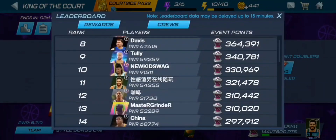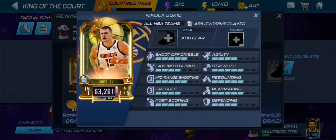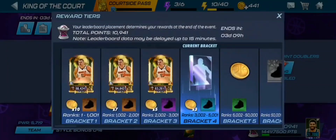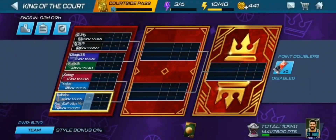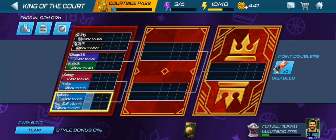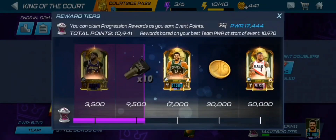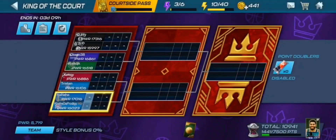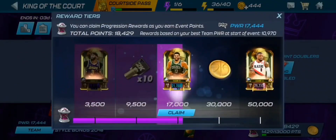Let's check out the King of the Court leaderboard. Right now we just fell out of it, but we're at about 3040 points. Top 3000 gets you the Pearl Nikola Jokic card. If we can get into the top 3000 that would be a really clutch pull for the account. I'm going to try to go for this Nikola Jokic card — I'll set alarms and play at every opportunity. We've been basically winning every game and we've been at the sixth or seventh seed each time.